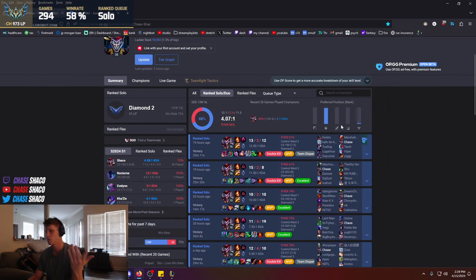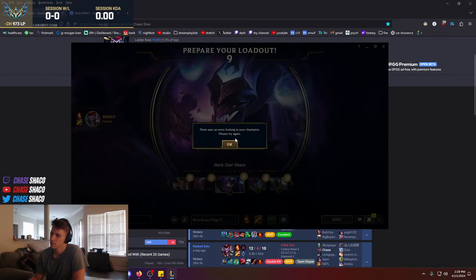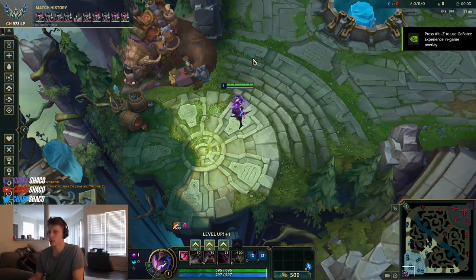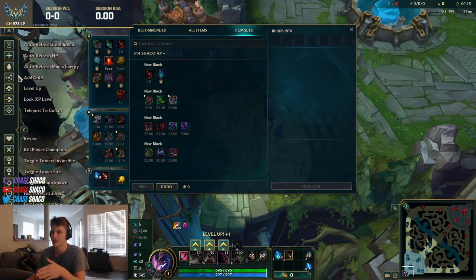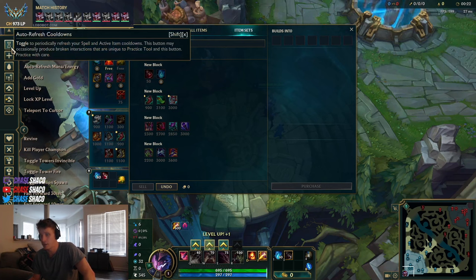Here in the practice tool — for runes I recommend Dark Harvest and Cheap Shot. Secondary runes are preference; you can take Transcendence with Gathering Storm or Nimbus Cloak. I like Water Walking as it allows you to play a bit more aggressively early and get more mobility, because remember you're building Spear of Shojin first. When you're building this you're essentially playing AD Shaco for about 10 minutes, and then the AD item that you built synergizes with all the AP items anyway, so you don't lose out on anything.